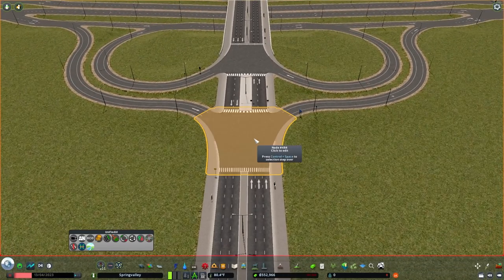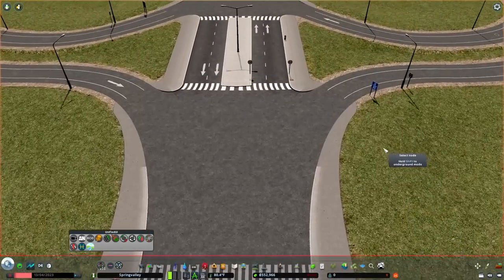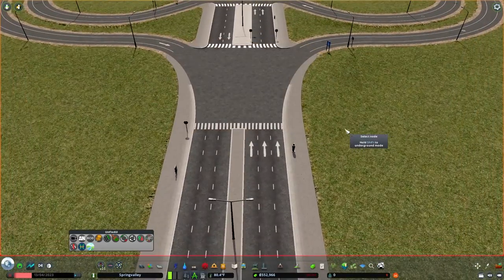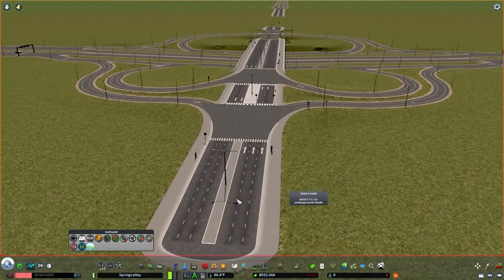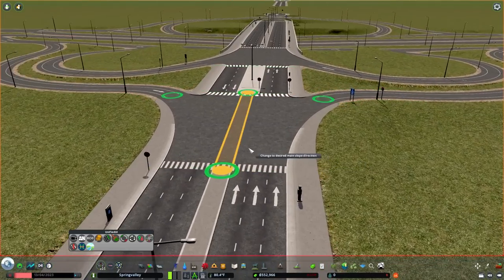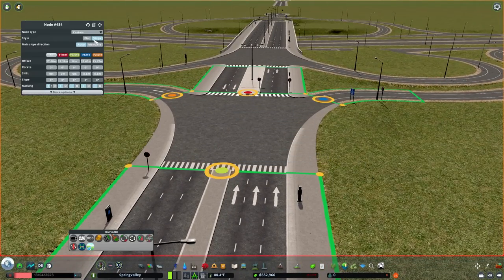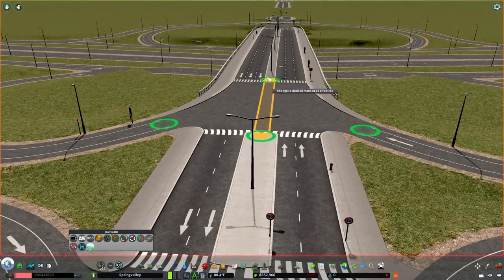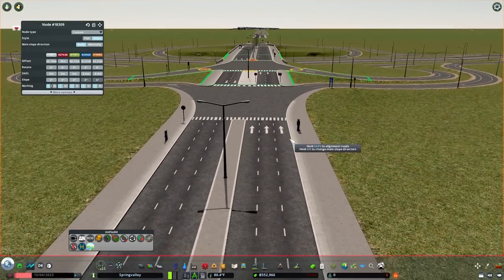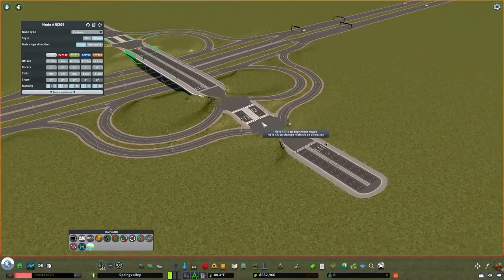That's basically it. The sidewalks will end up turned off in Traffic Manager probably. Another side effect of having done this is that if you hold Alt on a node, it shows you the direction it's sloping. I have Auto Slope turned on, so it's going to affect the slope of those ramps too, which makes it look way better overall. Now it's time to use Node Controller on the highway side — a lot of aligning to be done here.